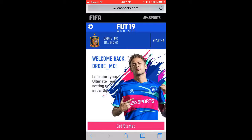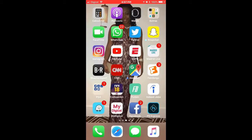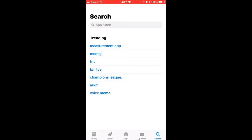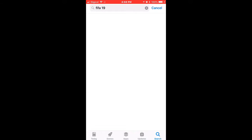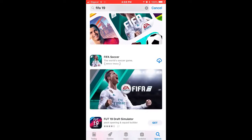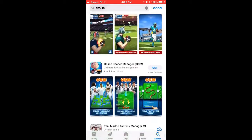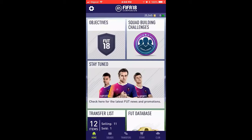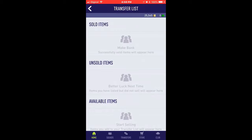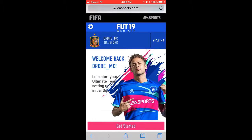We are here - let me check if there is an app on the app store. It is working online though. At least on FIFA 18 we chose my FUT 18 club, so I guess it's only available on the web app. Welcome back - let's start your Ultimate Team to set up your initial squad.